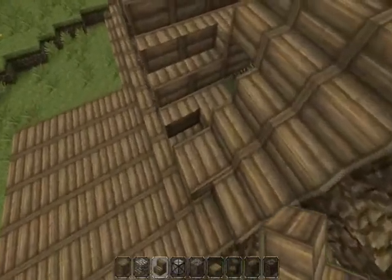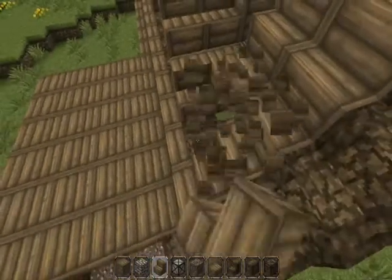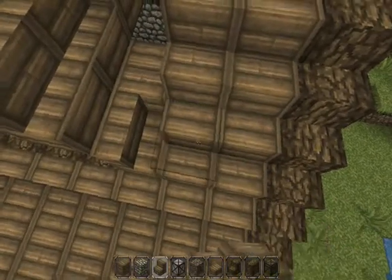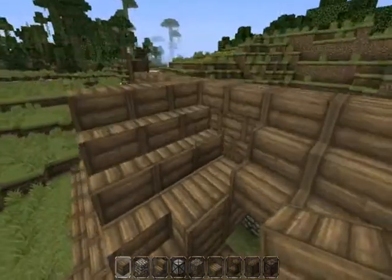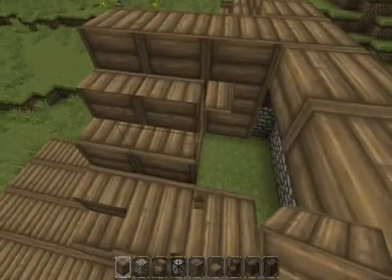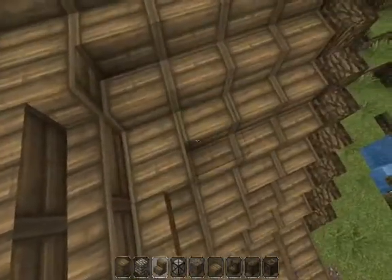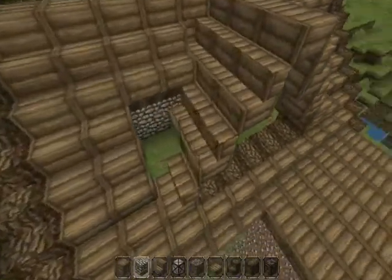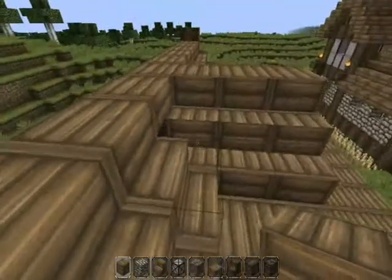I can't remember how I did this now — on the last time I built this building. What happens if I put the full block there? Put it up — ah yeah, there we go. That's what you need to do. So the edge where it leads down there, you need to put the full block, and you need to lead the full blocks in a diagonal line all the way up.